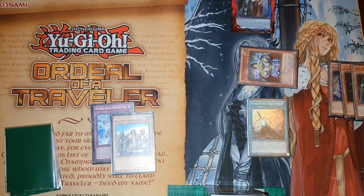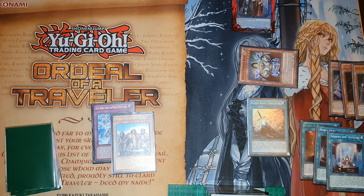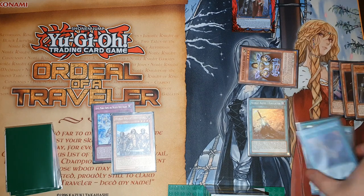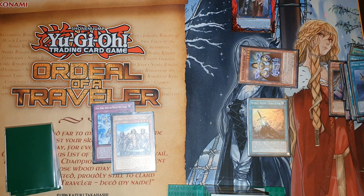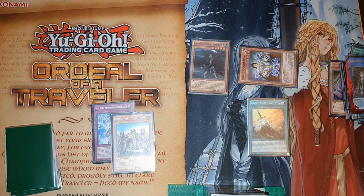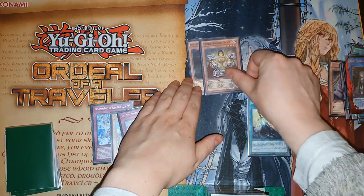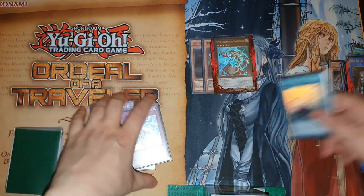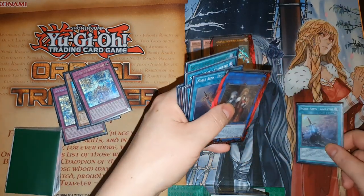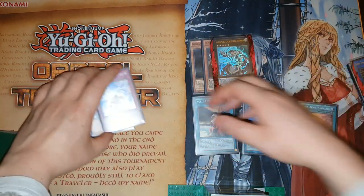Use the other effect of Isolde to send five equip spells — Caliburn, Clarent, Horteclair, Excaliburn, and Destiny — sending all five to the graveyard to summon from deck the level five Noble Knight and Black Launderslin. Black Launderslin's effect: you can tribute Isolde to search a Noble Arms — I'm going to search the other copy of Until Noble Arms Are Needed Once Again. Because Launderslin is level five and has an equip spell, overlay these two to summon the rank five. Use its effect to equip three: Gallatin, Excaliburn, and Destiny.